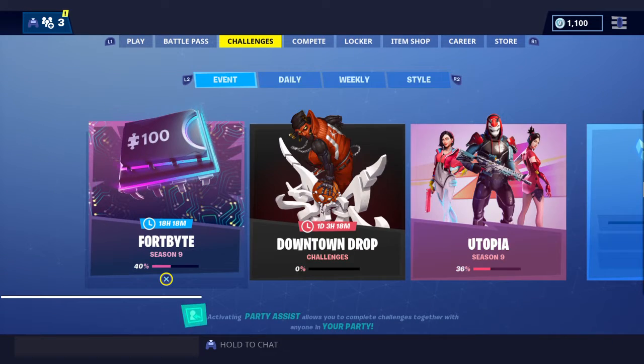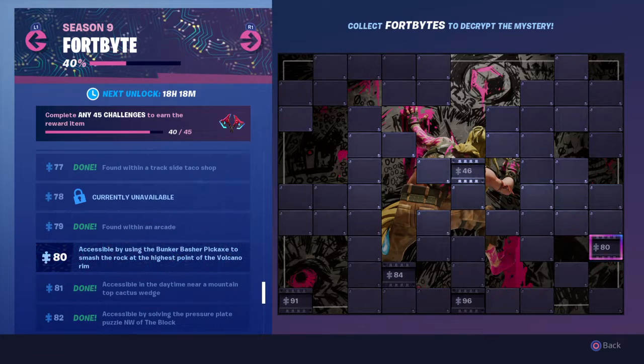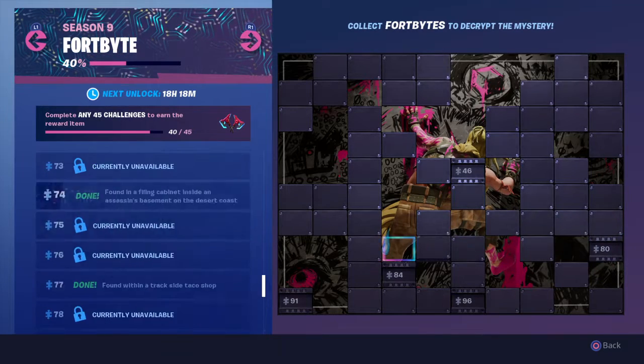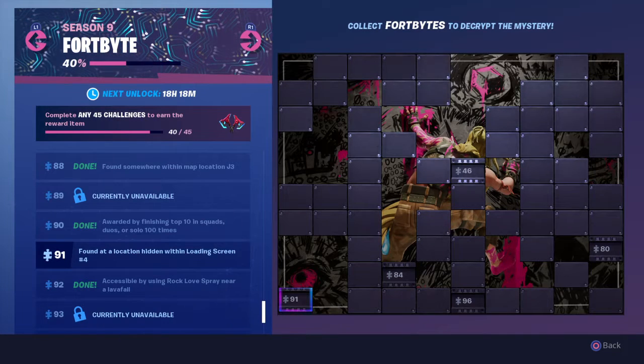What's going on guys, this is Raider Beast bringing you another video. We're going to go ahead and look into 4-byte number 80, which is the one that came out today. Actually, two of them came out today — number 80 and number 91, which is found at the hidden location and loading screen number 4.